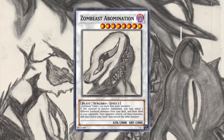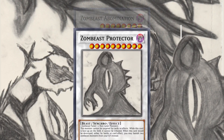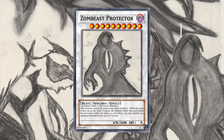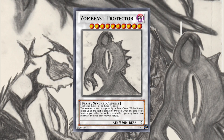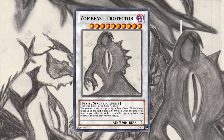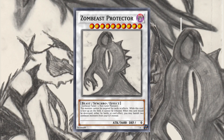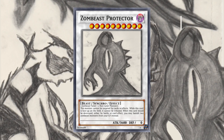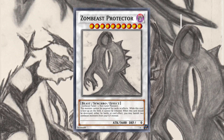This is the first time you cannot use the lower level monster to synchro climb to the next one. Zombiest Protector is the special big bad boss monster. It is level 10, Dark Beast, 3600 Attack, 0 Defense. It requires 1 Zombiest Tuner plus — and this is the important part — two non-tuner monsters. This monster cannot be targeted by cards or effects. While this card is face up on the field, it cannot be tributed. When this card would be destroyed, either by battle or card effect, you may banish two Zombiest monsters from your graveyard instead.